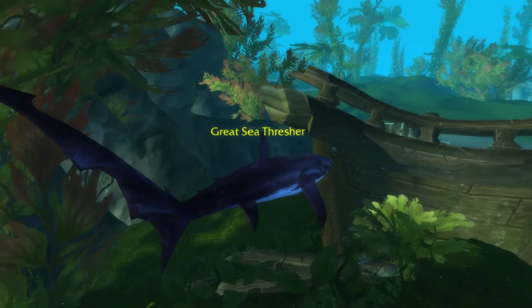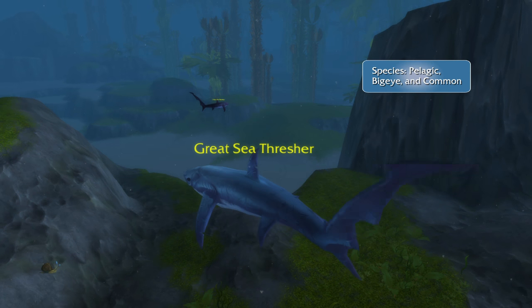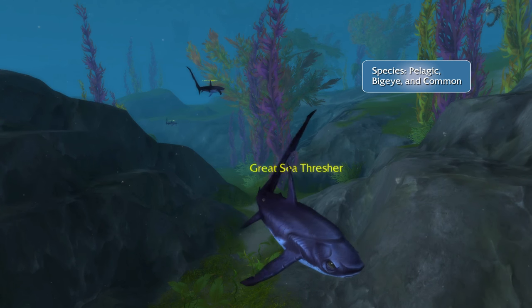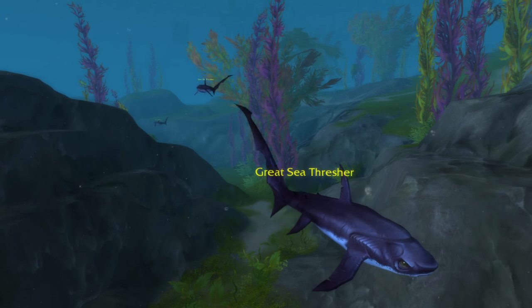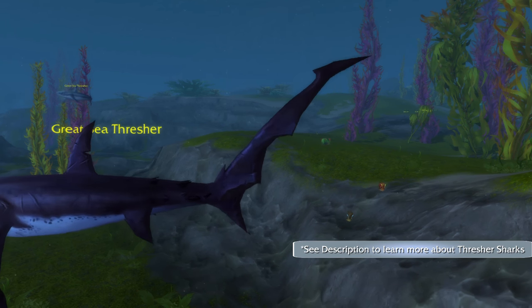Next, Blizzard has included many thresher sharks, which, like the three real species of thresher sharks in the world, come in gray and black varieties. These species are considered harmless, even with their most distinguishing characteristic being that threatening caudal fin.